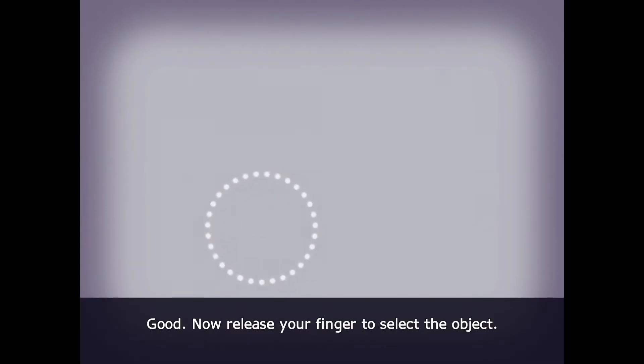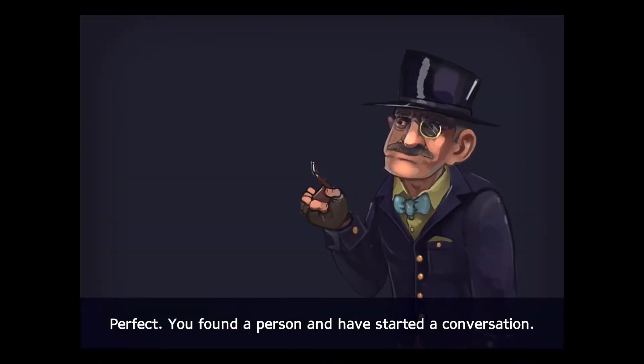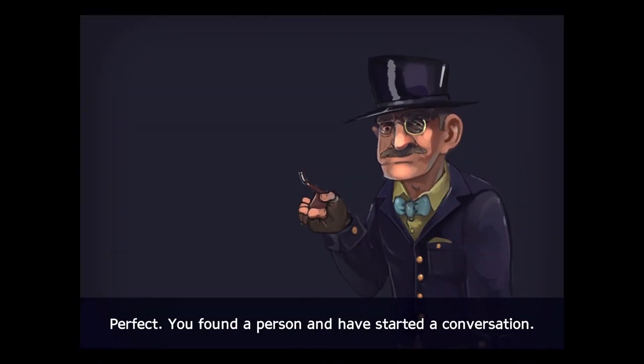Good. Now release your finger to select the object. Hello. Perfect. You've found a person and have started a conversation.